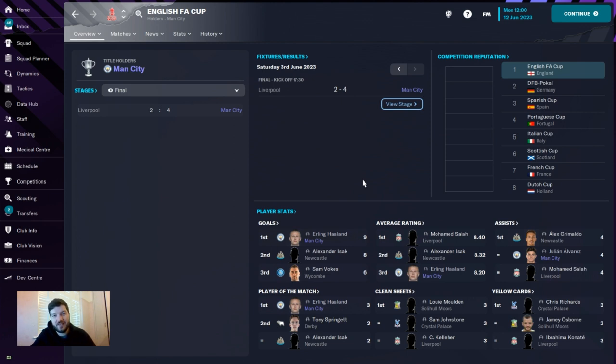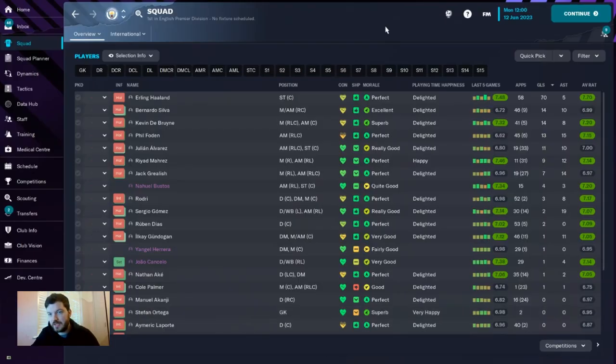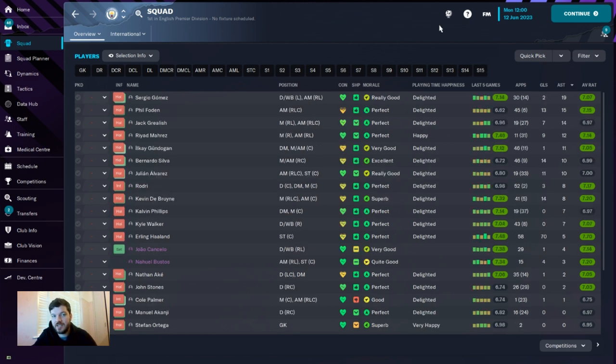Looking at the squad, there's no surprise that Erling Haaland is top with the goals: 58 appearances, 70 goals, 5 assists, and an average rating of 7.70. This tactic also spreads the goals around the team, with Bernardo Silva, Kevin De Bruyne, Phil Foden, and Julian Alvarez all getting 10 goals plus, and other players chipping in with 7s, 9s, and 11s as well. In terms of assists, it turned Sergio Gomez into prime Mesut Özil with 19 assists in 30 starts. Phil Foden got 15 assists, Grealish got 14, Mahrez 12, Gundogan, Bernardo Silva, and Alvarez all with 10 plus. Even Rodri and Kevin De Bruyne got 8 each — probably would want a better return from De Bruyne, but it's been an absolutely class tactic.